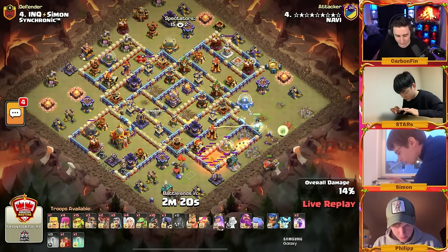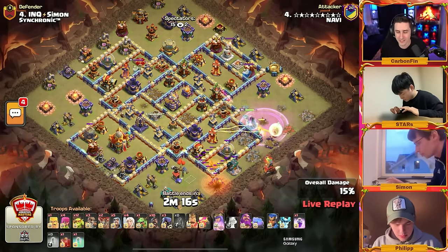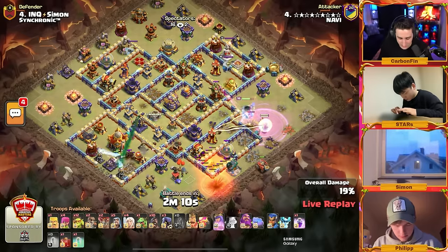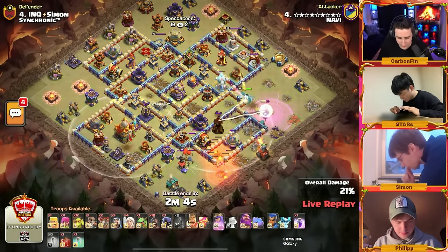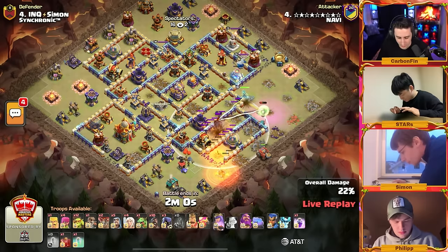Remember, it's not only difficult to do these non-meta attacks, but Stars is playing solo — remembering all four plans because they're all probably very intricate and detailed. Stars is pushing this queen to the right side towards the multi and the defensive king as the sneakies can eventually go for this town hall. The healers are unfortunately getting hit by that multi-target inferno and losing quite a bit of health.